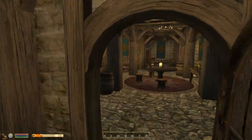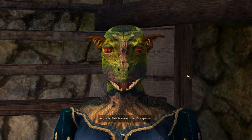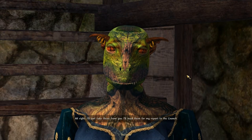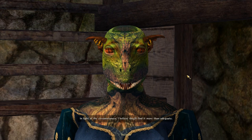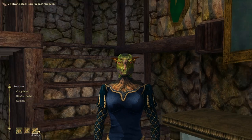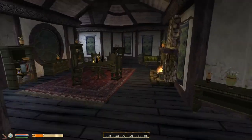Let's take these back to Deetsan and see what she thinks. Also, Falkar's bed may be permanently unoccupied now — that's good news for us. Black soul gems? Oh dear, this is worse than I'd expected. I'll just take these from you — I'll need them for my report to the Council. You didn't find any sort of recommendation? Very well, I shall write one myself and include it in my report to the Council. In light of the circumstances, I believe they'll find it more than adequate. I think things will be improving around here for the guild if it was being led by a necromancer luring apprentices to their deaths in order to serve his own ends.